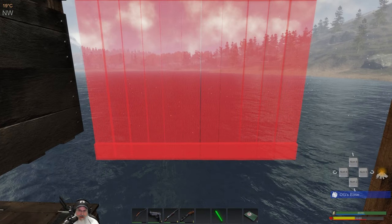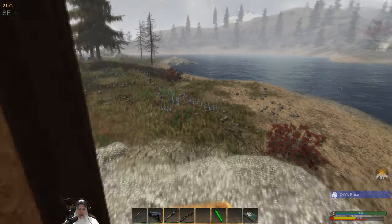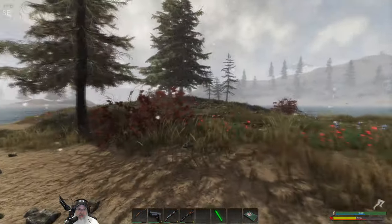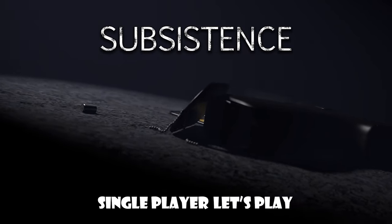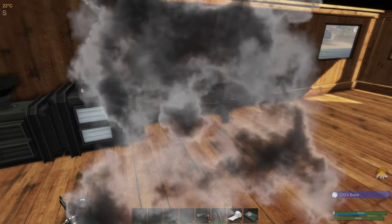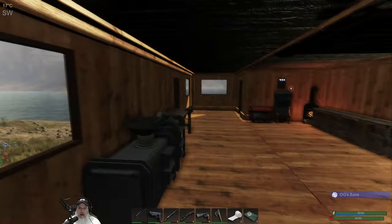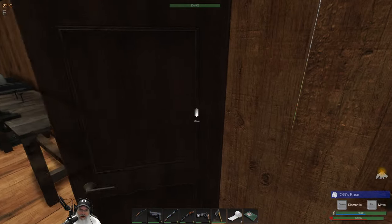Oh, it's snowing! Look at that winter wonderland - very cool, literally and figuratively. Welcome back everybody to Subsistence. I am Old Guy Gaming and in this episode we are going to work on making a refrigerator and maybe even a stove if we can get to it.